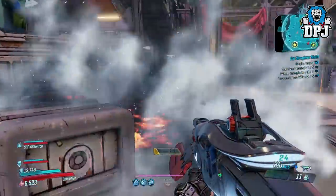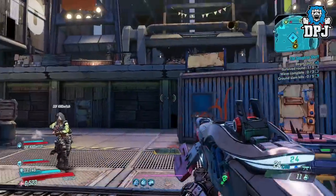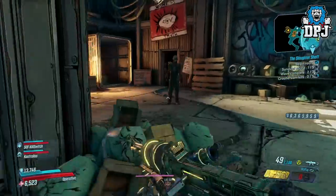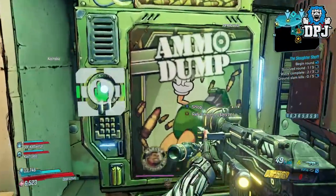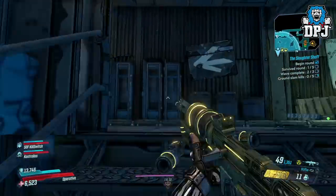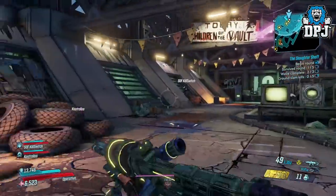I did this about 15 times in a row once I got it down, but you have to be in that perfect position for this to work. What basically happens is, if you get it right — when you're halfway up the window, you pop your Digiclone, he falls straight down into the arena, meaning when you swap places with him, you get back into the fight.